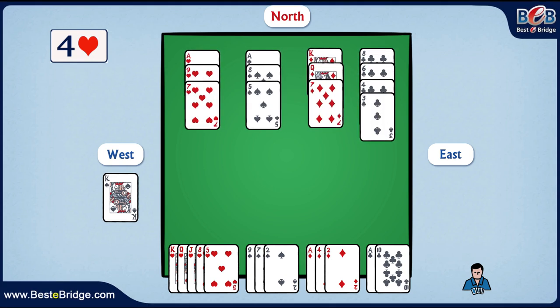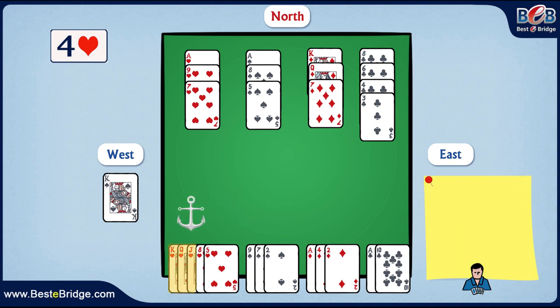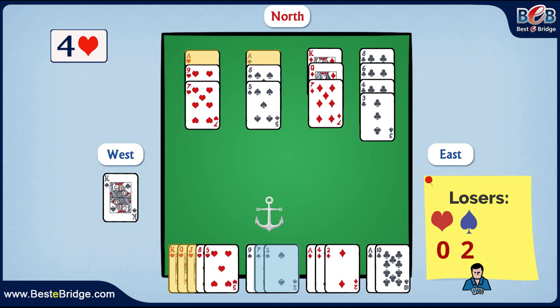Let's determine the hand in South as our dominant hand, as this hand has more trump cards. Now we can count losers in each of the suits to assess our situation. We are satisfied with our heart suit, as together with dummy we hold all the honor cards, so no losers here. In the spade suit, we see three small cards; however, the ace in dummy reduces our losers to just two.